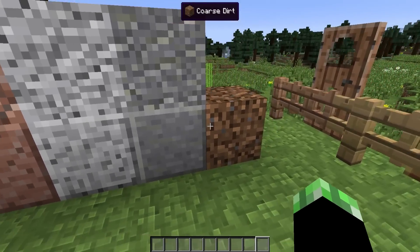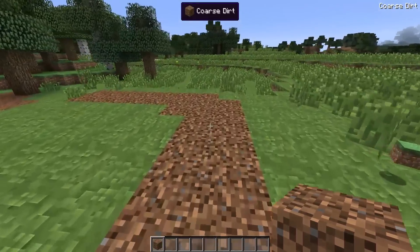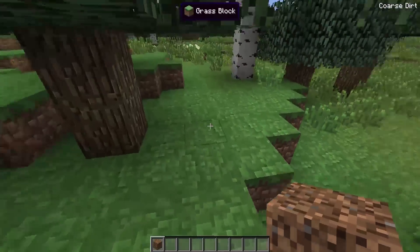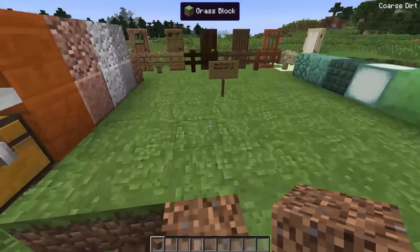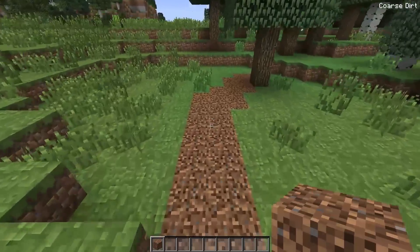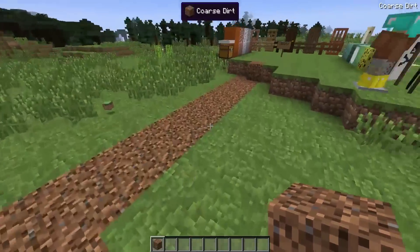Let's clear our inventory and continue. This next block some of you guys might not know — it's called coarse dirt. Coarse dirt can be found naturally occurring in various biomes, and you can go find it. By digging it up simply by hand, you don't need a silk touch pick or anything. Now, if you guys use a hoe on this dirt and actually till it, you guys will turn it into normal dirt — a normal dirt block that'll grow grass.